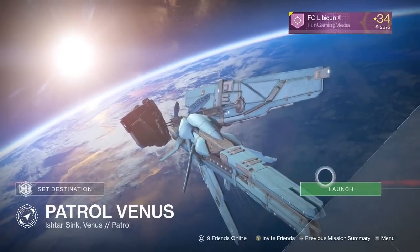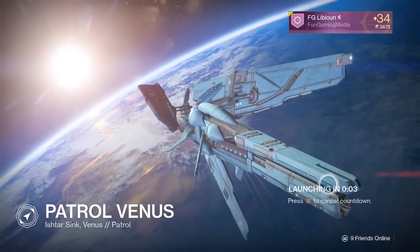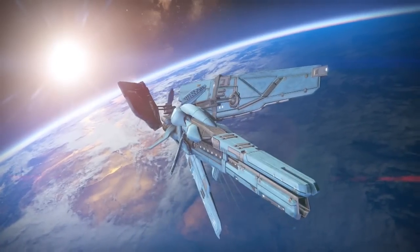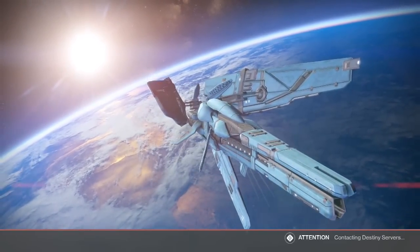Hey, what is going on guys, my name is FG Liby and welcome back to another Destiny video. In today's video I will show you guys a wall bridge glitch on Venus, and in this wall bridge glitch there is actually a hidden secret or a hidden thing that I'm gonna let you guys discover by yourself.